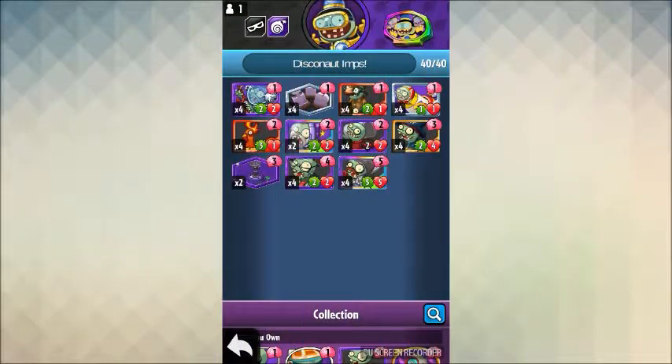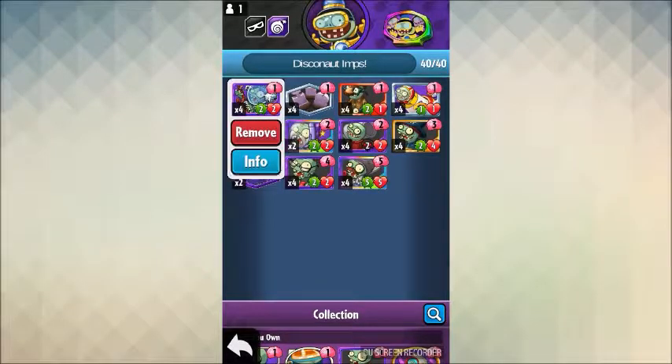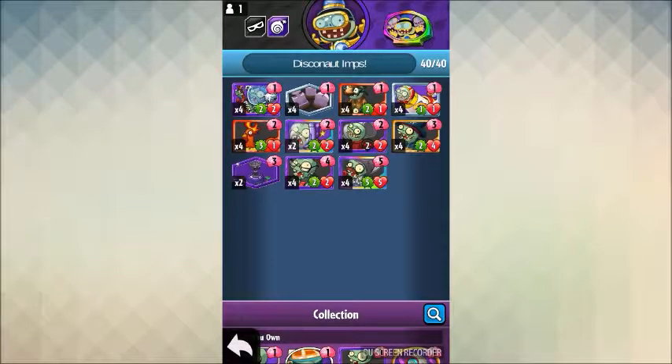What is going on guys, this is PvZ Fabmaster and today we are playing the Disco Zombot Imp deck. Infinity is my 10x hero and I felt the need to craft some of these fabulous Disco Zombots just to make this deck. This deck is what we call an aggro deck, which is PvZ or card game jargon for aggressive.